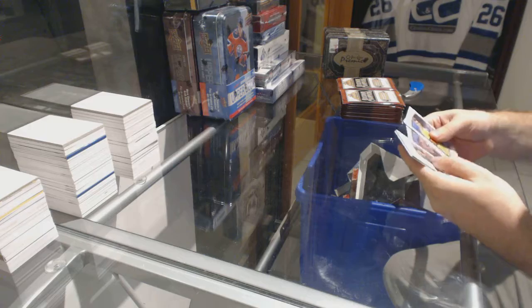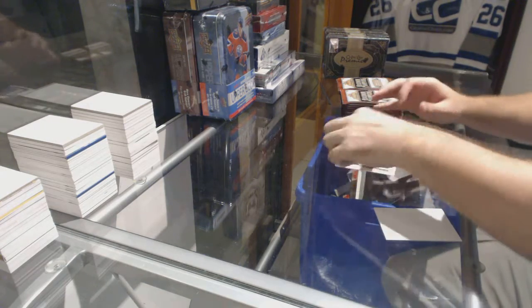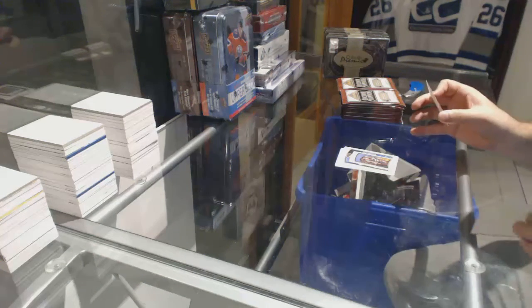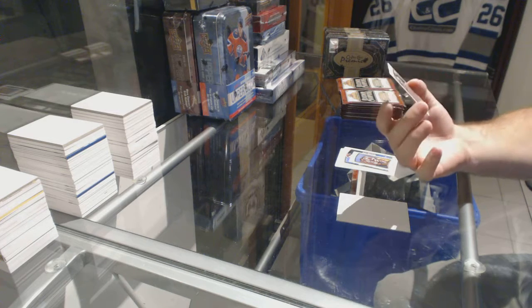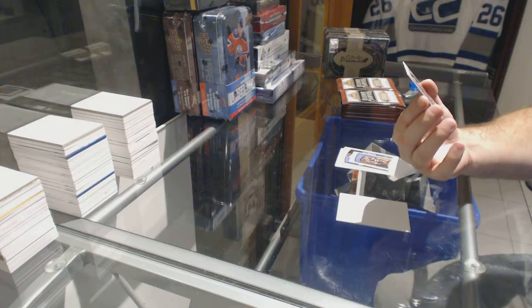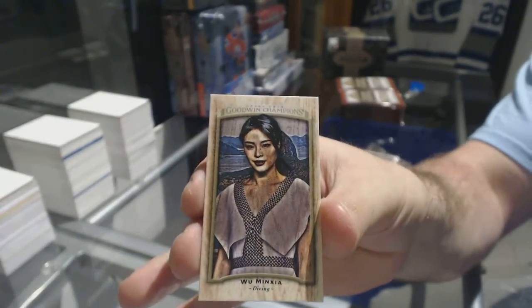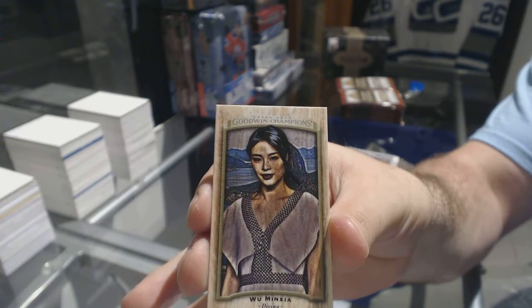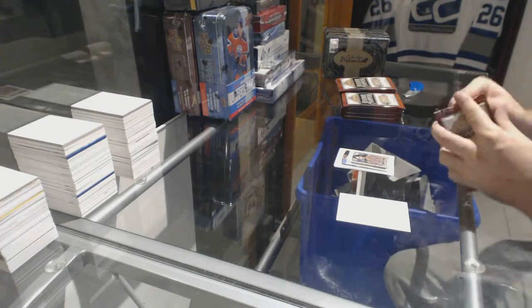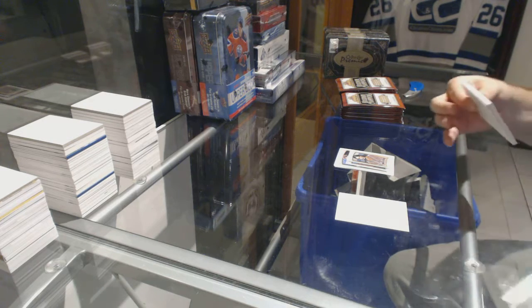We've got a mini of a tiger and a mini wood parallel — number one of eight of Wu Mingxia. One of eight — Wu Mingxia. That's cool. It says diving, so there you go.